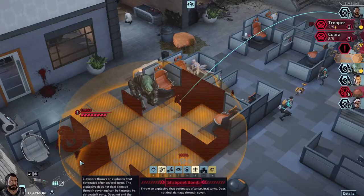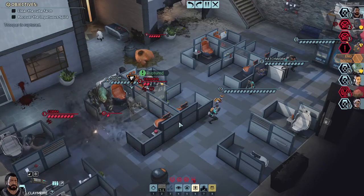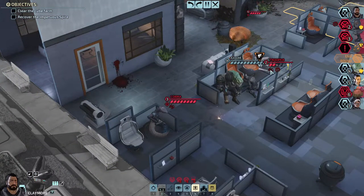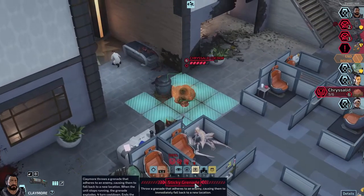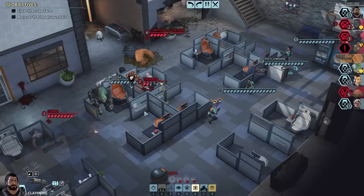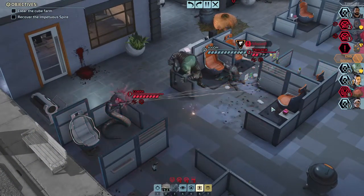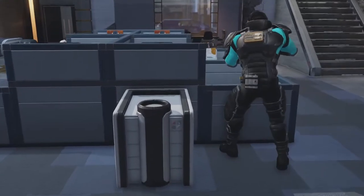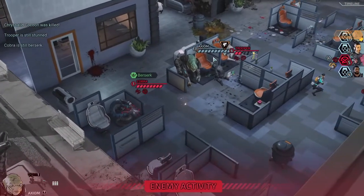We'll set this up just enough to hit them. I think it's getting stuck on the cover right there. Maybe I can get it from this angle — there's the cobra. The angle I want is somehow not hitting Axiom. It is going to hit the trooper and the cobra, and that ruptures them — I don't know what that does. We can put a sticky grenade but that's going to hit Axiom. I can do a turncoat grenade too — it causes them to berserk. It missed, which is fine — that was just hoping for some extra damage.